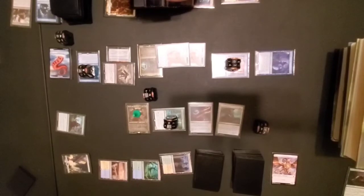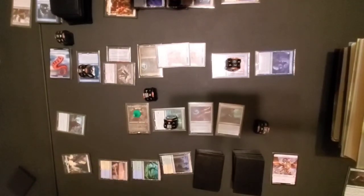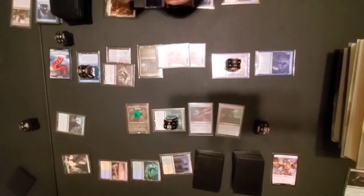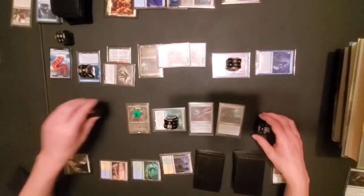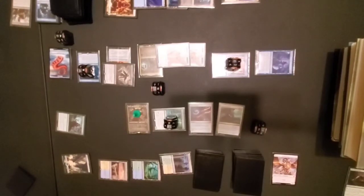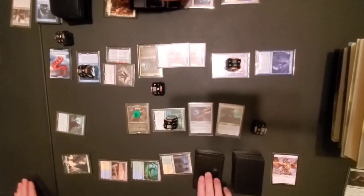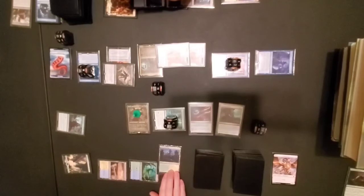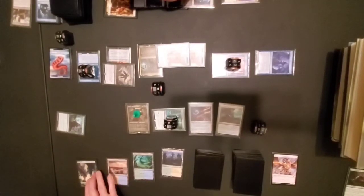You just keep pumping the same guy. Doesn't this guy give everyone a 1/1 counter? The Thopters have got 1/1s too — holy f***. Damage to a player, put a 1/1 counter — that doesn't go through until after you deal the damage. So that's good. But you can't block, and you can't block it either. So let's see — five, six, seven, eight, nine, ten, eleven, twelve, thirteen, fourteen. I'm down to twenty-five.